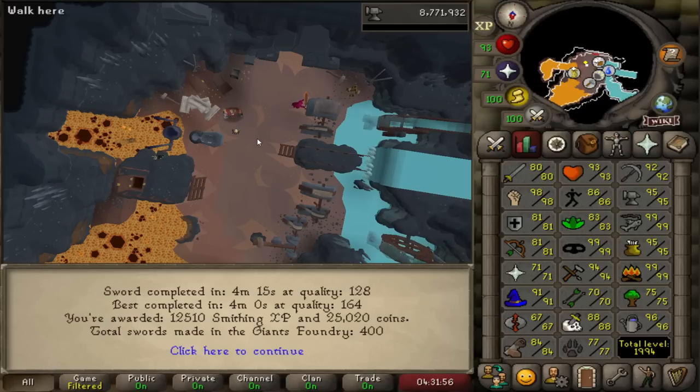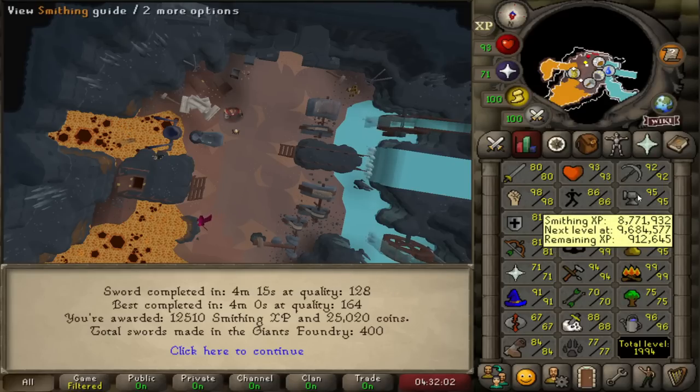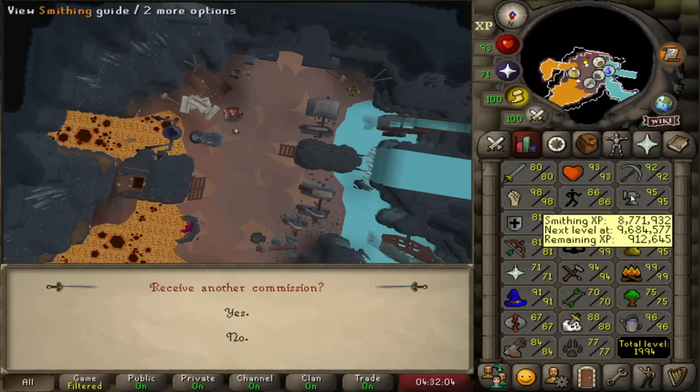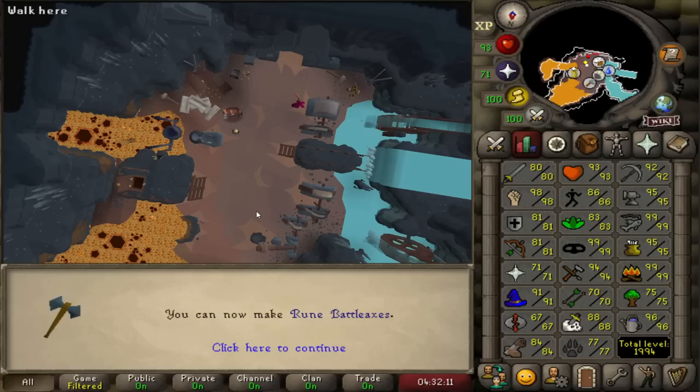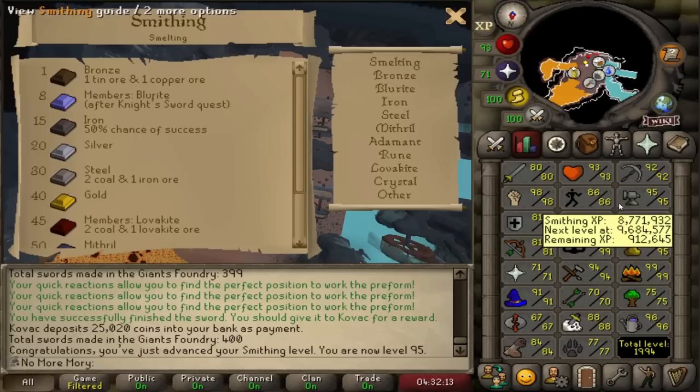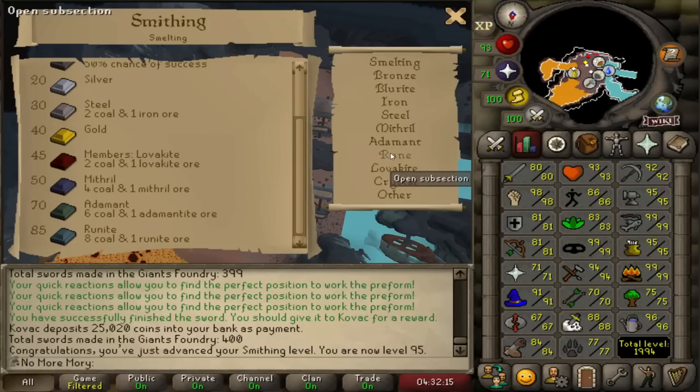There it is — our final sword. Unfortunately I went a little bit AFK and only got 128 quality, but still enough experience to get myself up to 95 smithing. That is 400 swords, and that's exactly where I'm going to leave it off. I can now make basically everything for smithing.